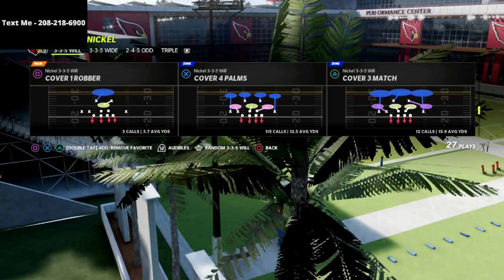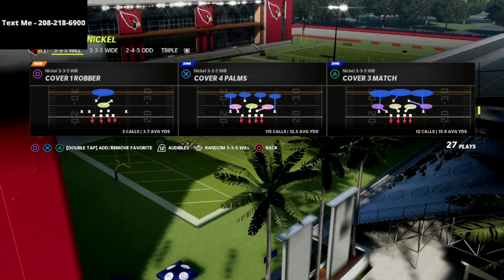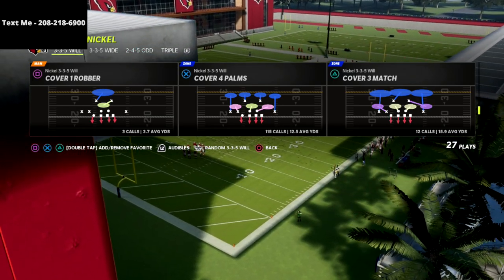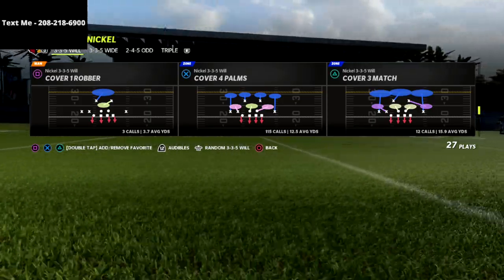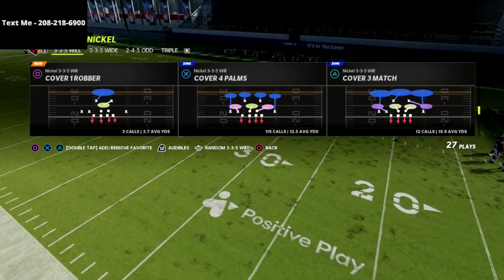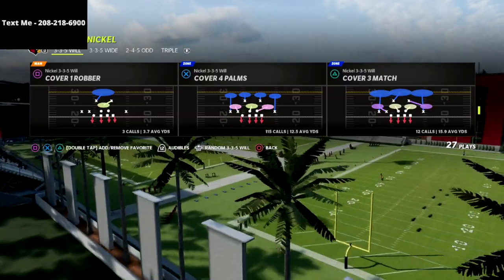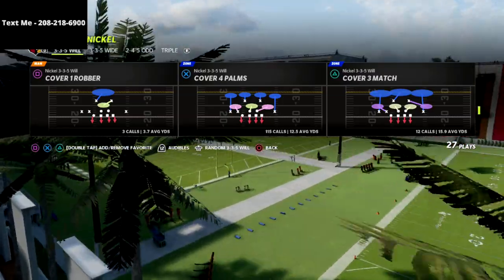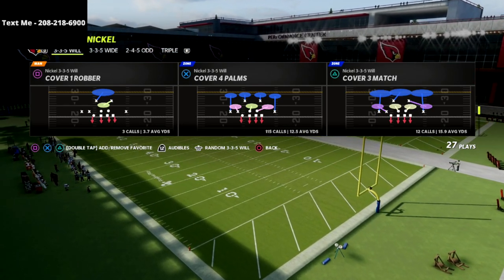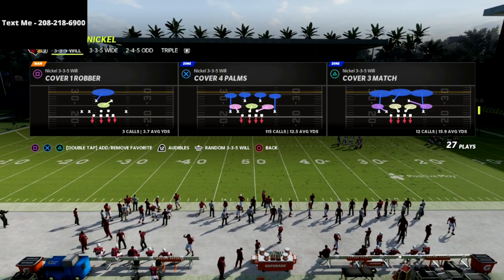Let's jump into the video. It's a simple pressure that'll come in against gun bunch whether they max protect or not. What I really like about the 335 Will is that it's great for universal pressure out of any play, and it's really good against tight end delay fades and tight end blocking. A lot of blitzes in Madden 22 are good for running back blocking but not necessarily effective against tight end blocking, so I built a defense that handles that.